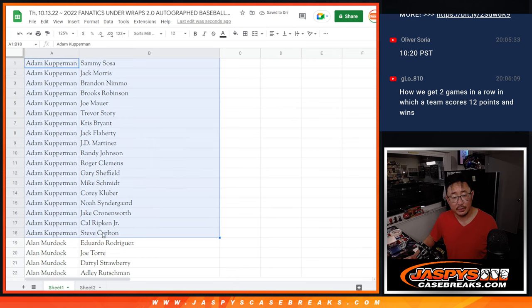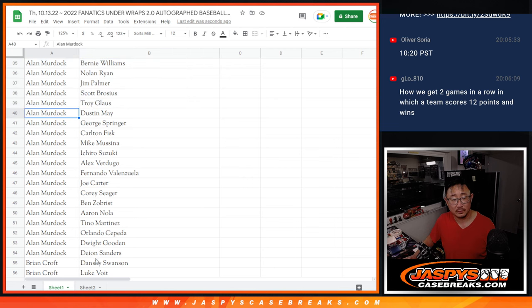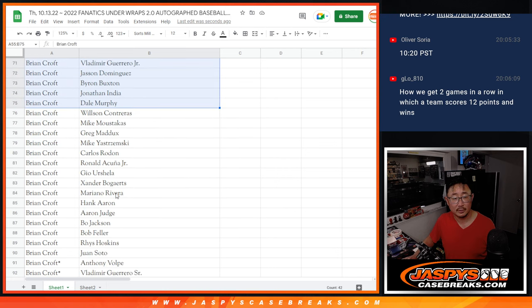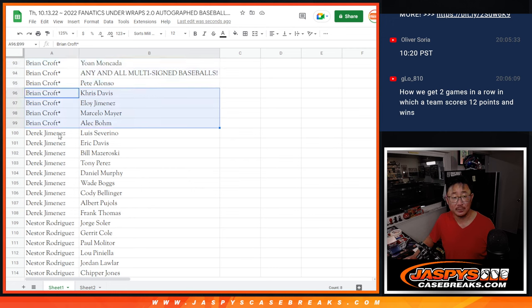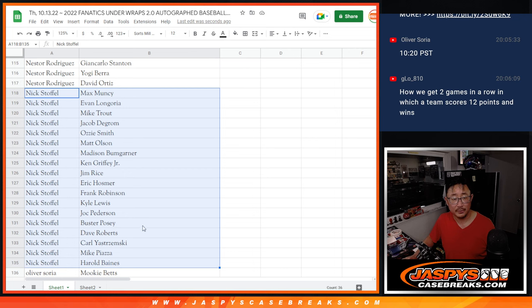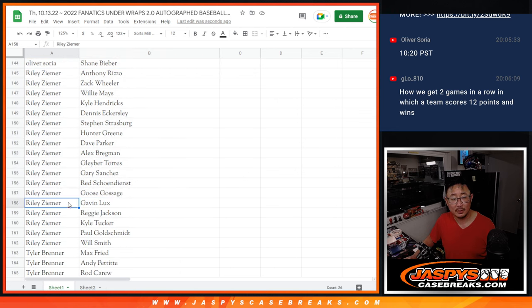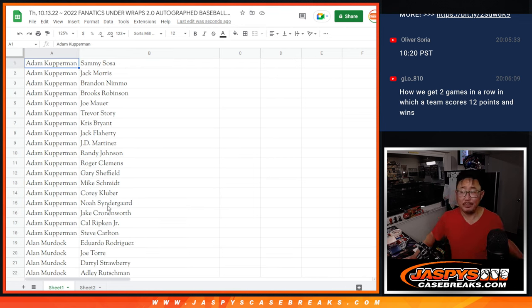Now let's go back to the top and sort by column A. Adam, there's your group of players right here — good luck. Alan with a big group of players as well. Brian Croft — and Brian with the any-and-all multi-auto baseballs spot. Derek, there are your players. Nestor. Nick. Oliver. Riley. And last but not least, Tyler. I'm going to pause the video and give people a chance to review their names, maybe see if there are any trades. When we come back, we'll see if there are any trades and then have the three-box break. Stick around.